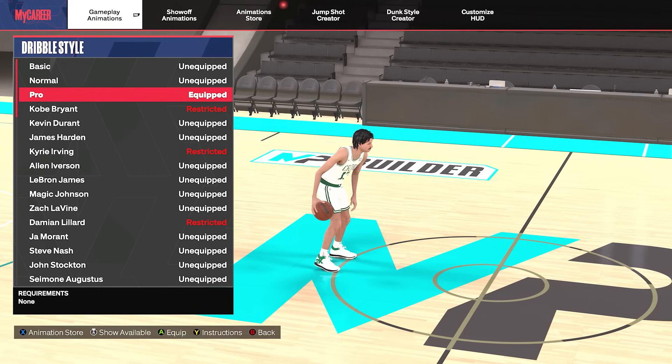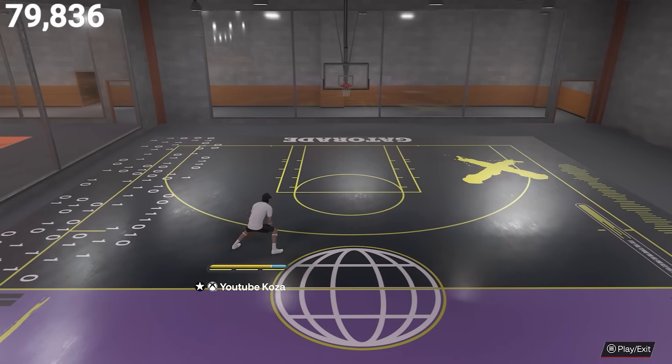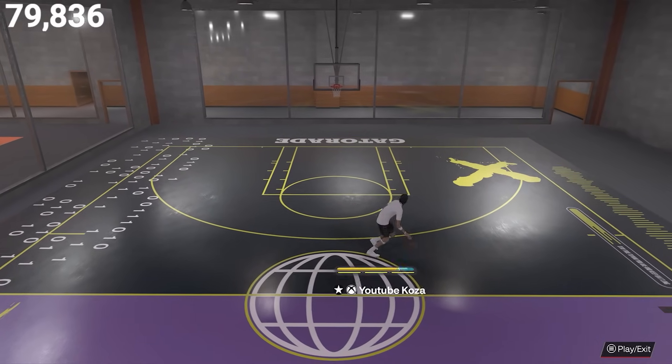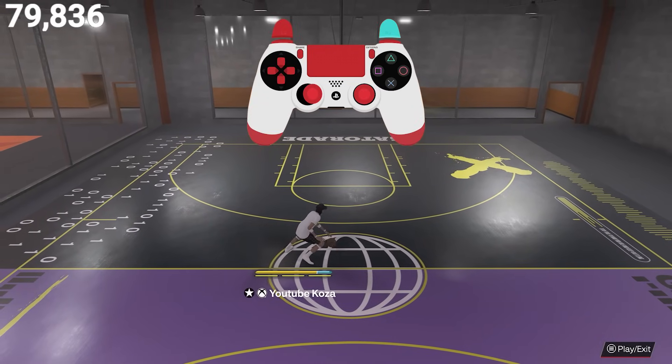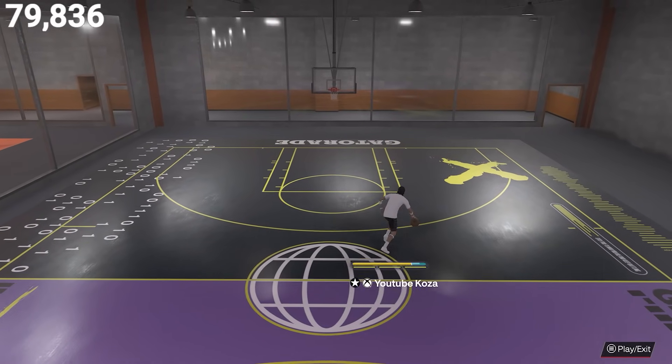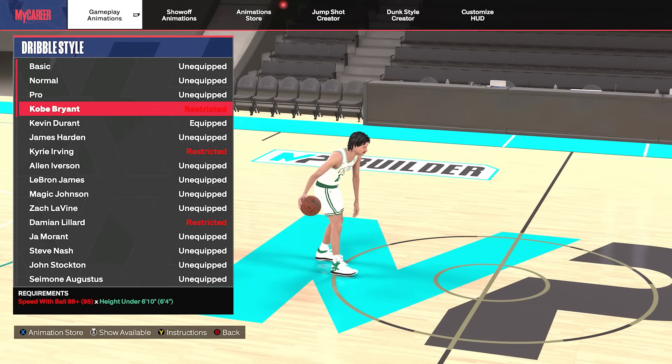Up next let's talk about the pro dribble style which has a 70 speed with ball requirement, but some builds are glitched with it. There are a few big reasons why people love the pro dribble style. It has a good speed boost towards the ball hand and a decent cross launch, but if you go diagonally backwards you can get a really nice speed boost animation. This is one of the dribble styles that's pretty much all around and doesn't have any bad animations, and especially if you can learn how to use it you can be pretty deadly.